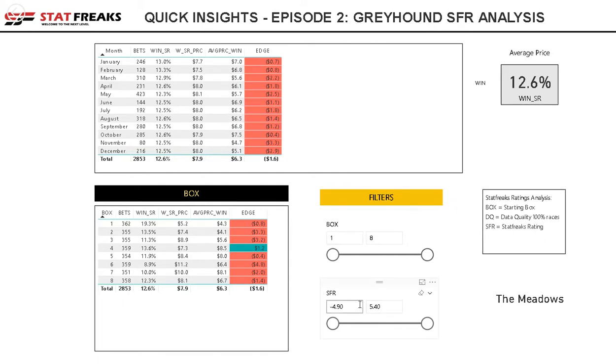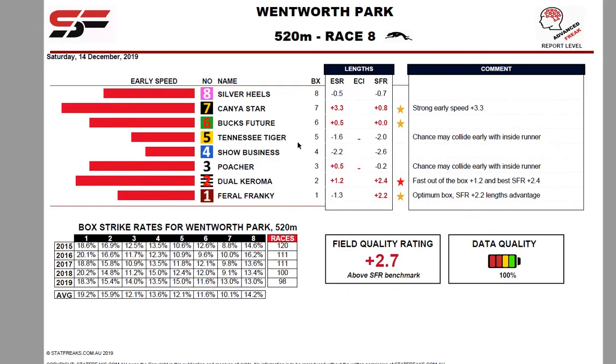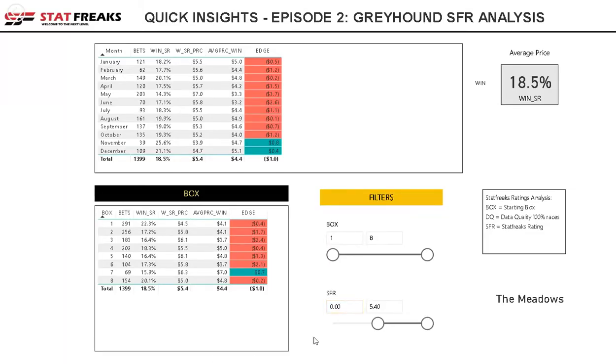If I adjust some of the settings, I can see the differences across each box. Setting the SFR to zero highlights the ones in red with a plus, meaning they're above the race average. The strike rate changes to 18.5% and the dynamics shift — the edge has moved down to box seven, though not many runners end up in box seven compared to the rest, where the high strike rate is still in box one.